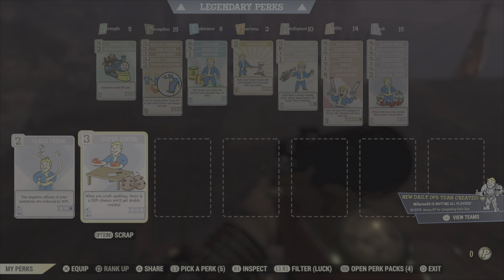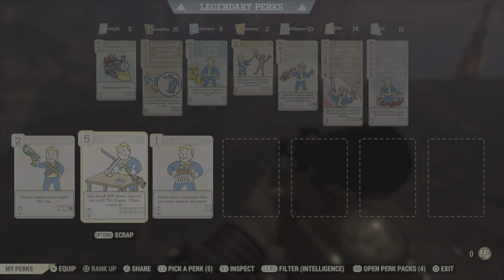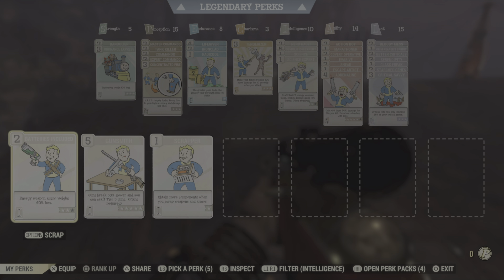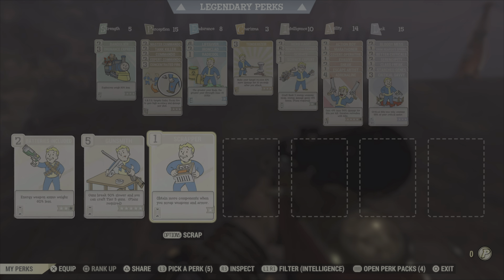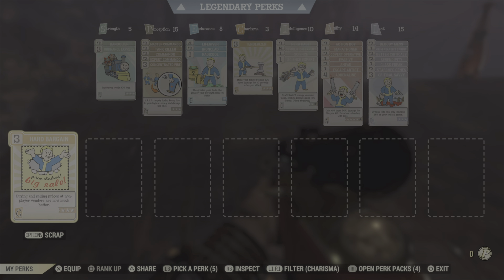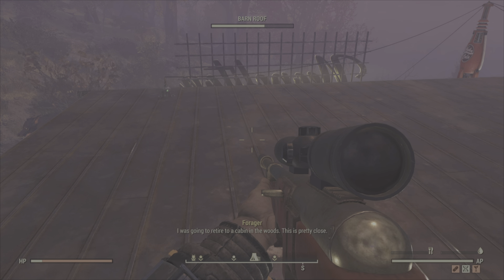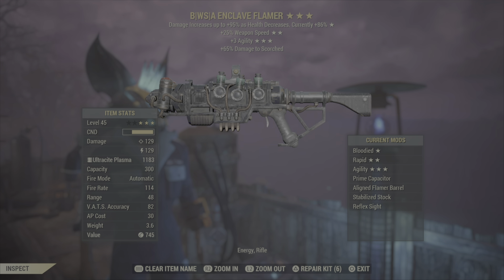We do have some essential perk cards. Super Duper is going to be essential when you're crafting. You're going to want Gunsmith when crafting and editing guns. You're going to want Batteries Included if you run energy weapons in case you get overweight. Scrapper is pretty much essential if you want to gain materials, and Hard Bargain is for our CPU vendors.